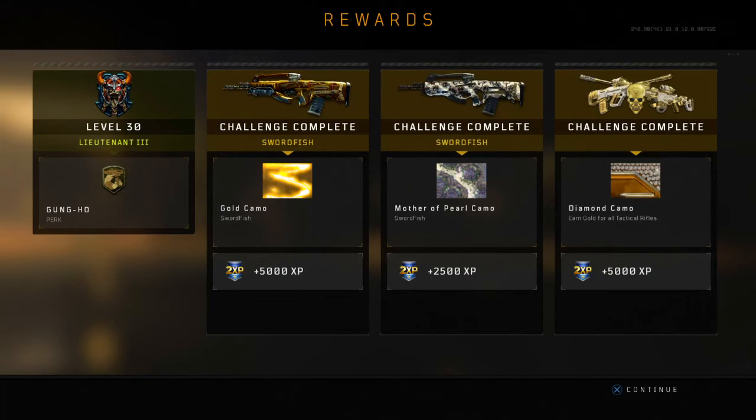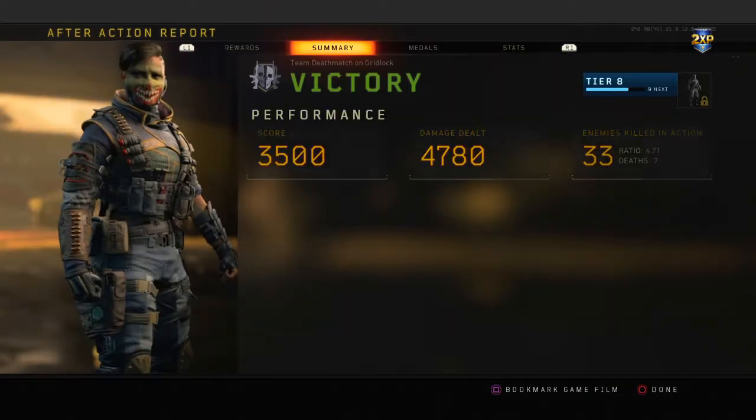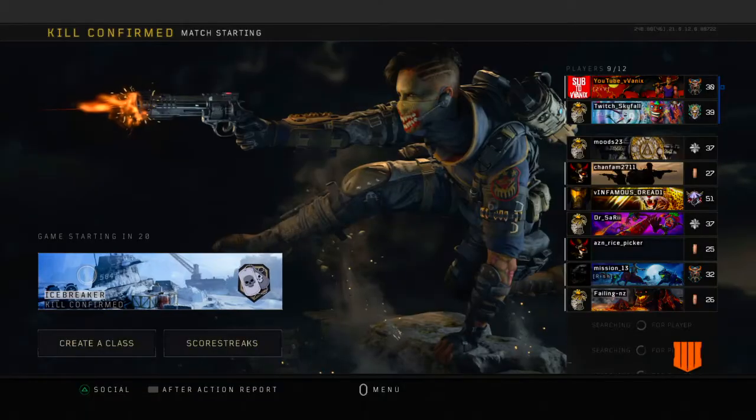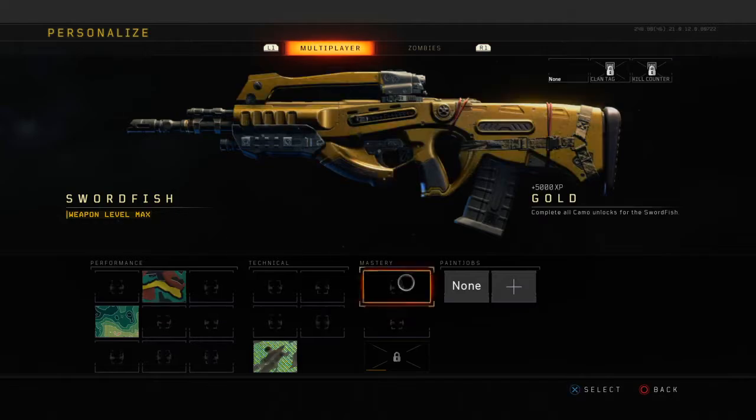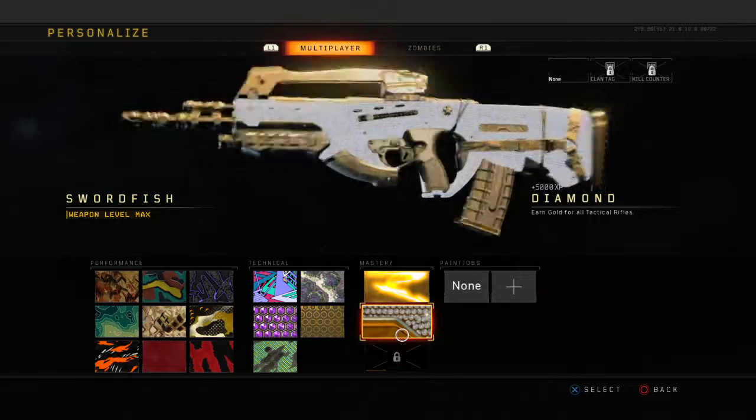Let's hop into a game with diamond camo. As you guys can see here, we unlocked it — gold camo, mother of pearl, and diamond camo. I'm just going to quickly back out of this game and then we're going to see this. Oh, that looks so sick.